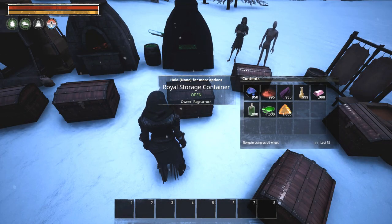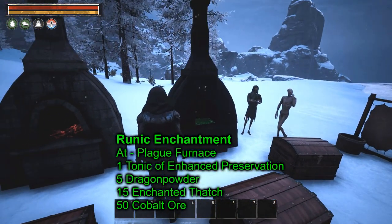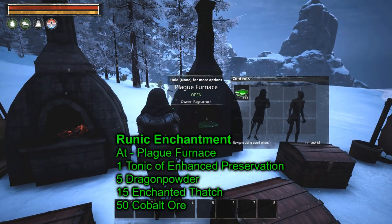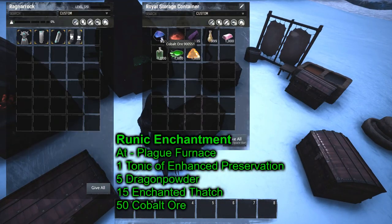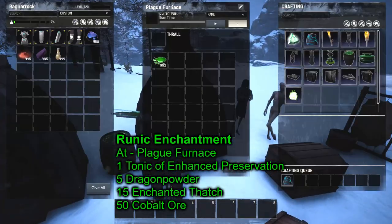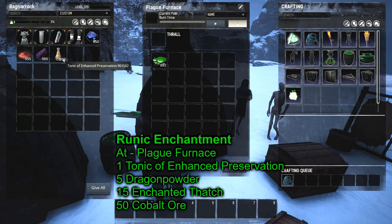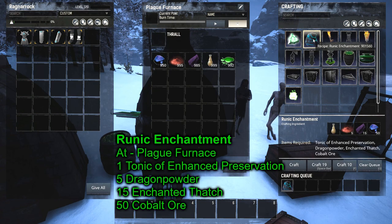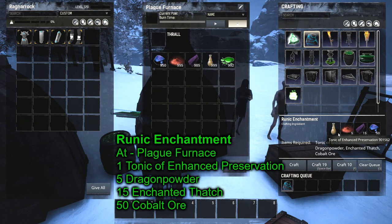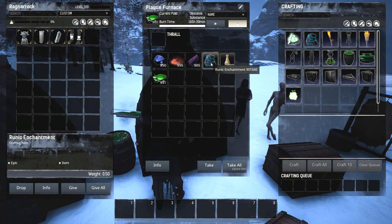Next, we're going to make the runic enchantment, made at the plague furnace — a feat you learn at level 80, so you can't make these cores until level 80. The fuel for the plague furnace is unstable substance. We're making the runic enchantment — the blue rock-looking item — which takes the tonic of enhanced preservation, dragon powder, and enchanted thatch. We learned how to make all of those. And there's the runic enchantment.